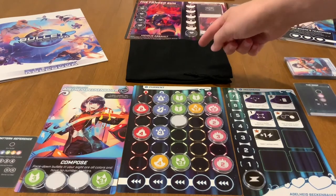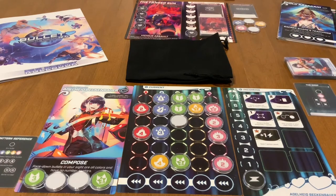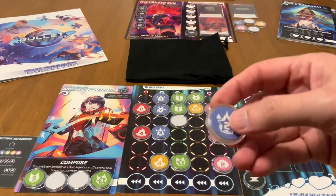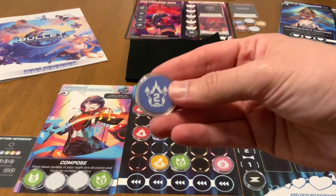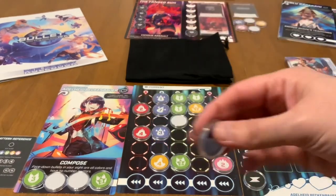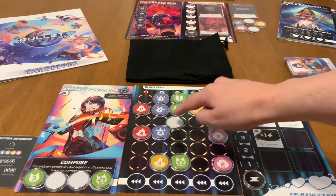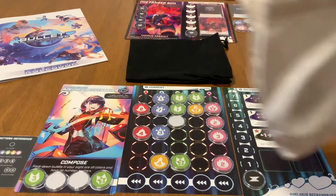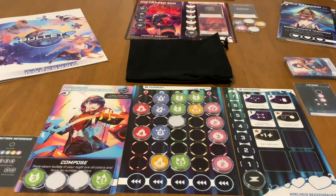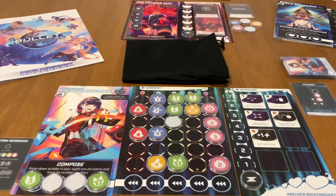Since I'm on the topic of bullets, I didn't get the deluxe version, so I didn't get those really nice wooden tokens. But I did get 25-millimeter coin capsules and they worked wonders — they slide really well on the board, feel great, and when you put them in a bag and shuffle, the sound and feel amplifies the gameplay by ten. I absolutely loved using those coin capsules.